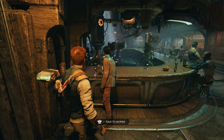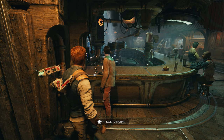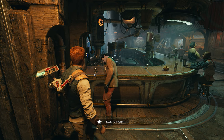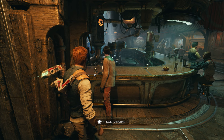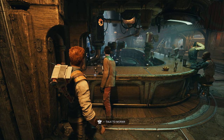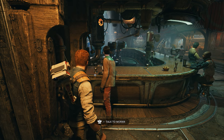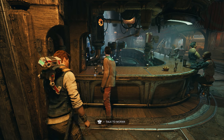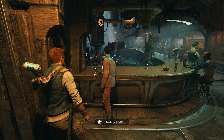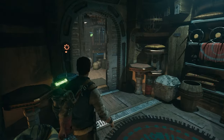You need to talk to him seven different times. Essentially what you want to do is come in here, talk to him the first time. I believe he might talk to you once or twice, and then he'll tell you to come back another time. What you need to do is go fast travel, and once you fast travel it'll reset. You can come back inside and speak with him again. It's seven different times and you'll know you're at the end because the audio that he gives you — he basically apologizes for being a jerk. So once he's done apologizing, you can come over here and this door will now open for you.